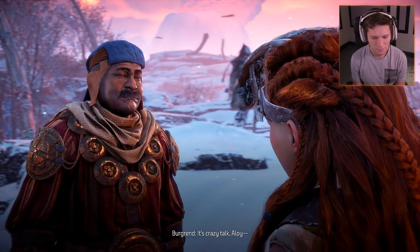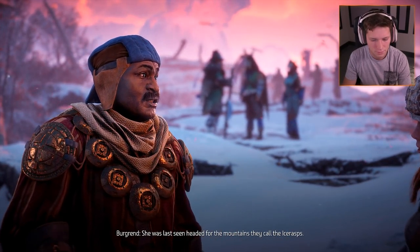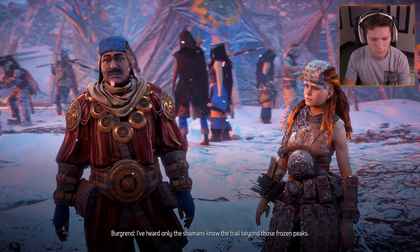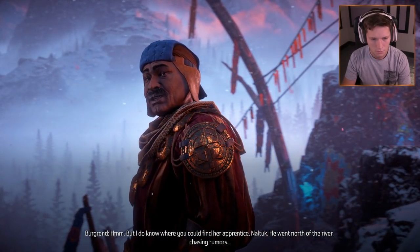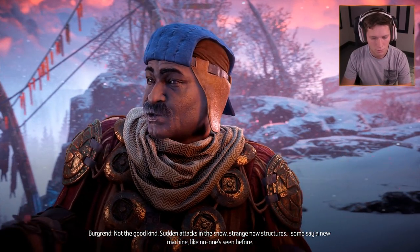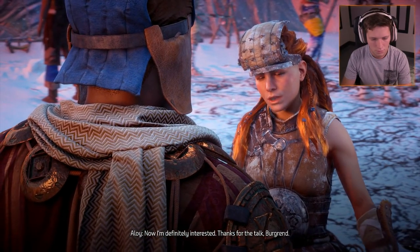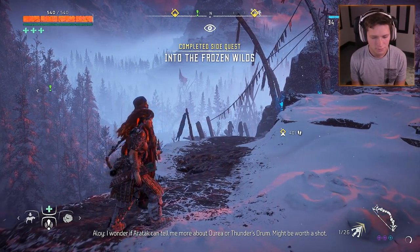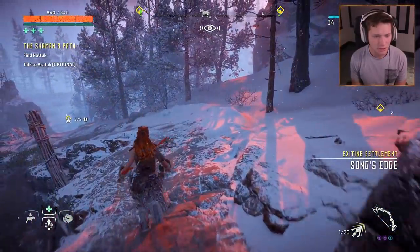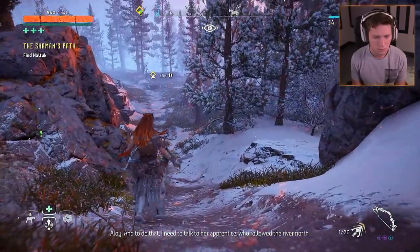Aloy asks Bergrind about a man named Silence — tall, deadly serious, cables in his skin, like a shaman. Bergrind says he's heard that name once or twice, but always whispered — like some boogeyman the Banuk want to forget. He got the impression Silence messed with the Conclave, or they messed with him. The Conclave is where all the most important shamans gather at Vanua. Auraya attended, but gave only a dirty look when asked about it. To learn more, Aloy needs to find Auraya's apprentice Naltuk, who went north of the river chasing rumors — sudden attacks in the snow, strange new structures, and a new machine like no one's seen before.